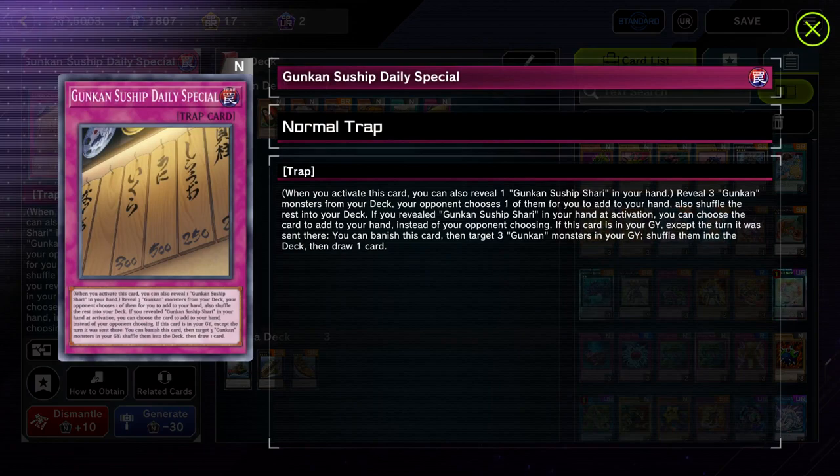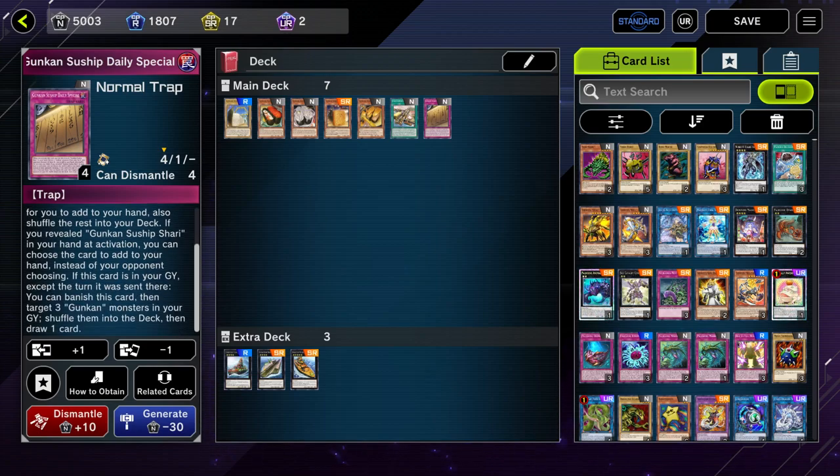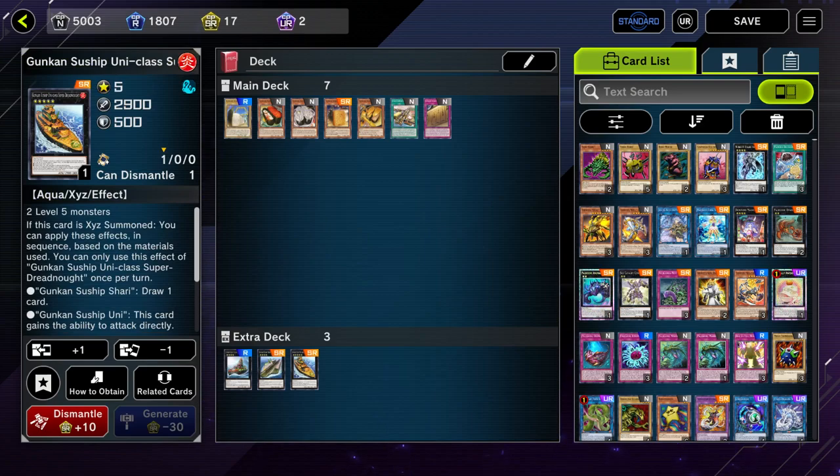One of my favorite traps: Gunkan Suship Daily Special. When you activate this card, you can reveal one Gunkan Suship Shari in your hand, then reveal three Gunkan monsters from your deck — your opponent chooses one to add to your hand, and the rest shuffle back. If you revealed Shari though, you get to choose the card instead of your opponent, so you can add any Gunkan monster you want. If this card is in your graveyard (except the turn it was sent), you can banish it, target three Gunkan monsters in your graveyard, shuffle them into the deck, and draw one card. Definitely worth running.